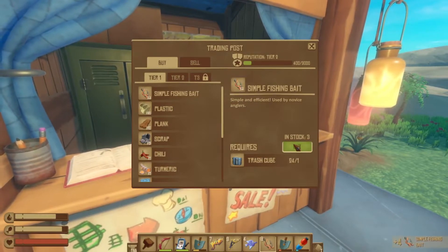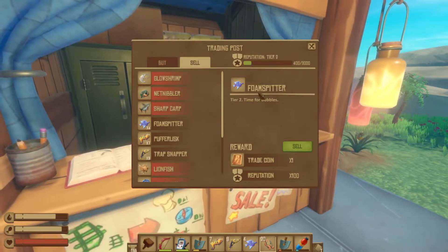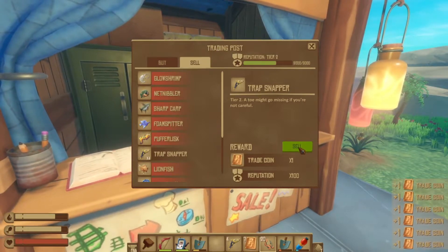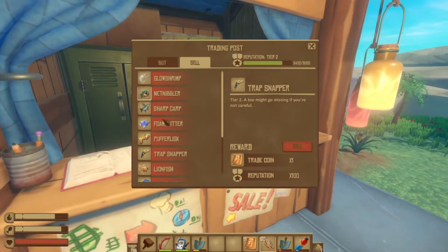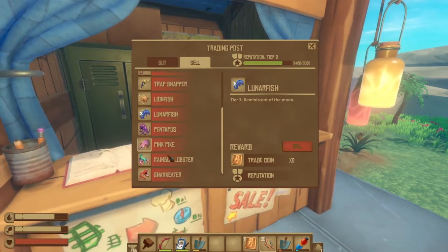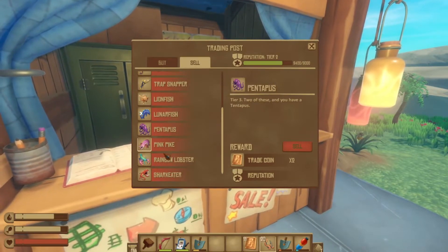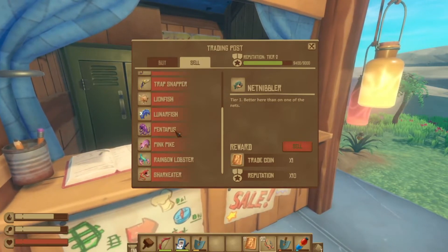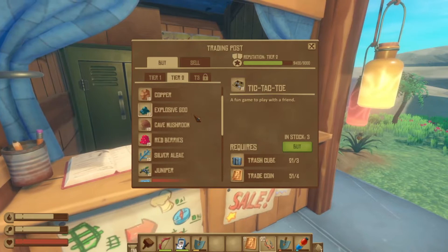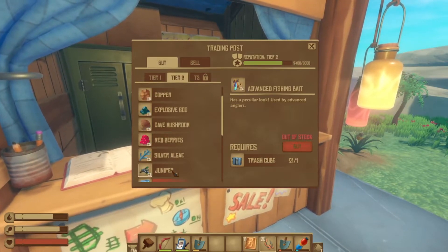What we're gonna do first is buy all the simple bait we need, and then we're gonna sell. These are 100 rep each and you need 3k rep, so we'll have to fish at least one more time. The tier one fish are 400 rep each, and the tier two fish are 100 rep each. Then these tier three things — a lot of them, but there's not any rep for them; they all offer double the coinage, which is good. We finally got tier two unlocked. I wish this would respawn, but I think you literally have to go to a new island. Anyway, that's tier two.